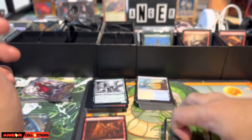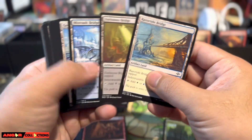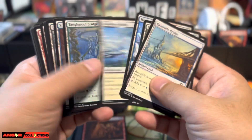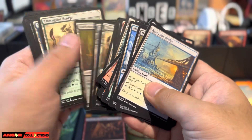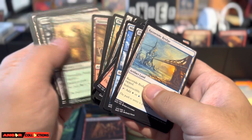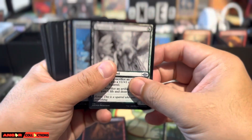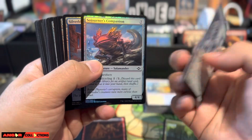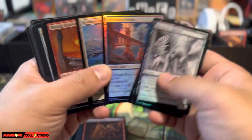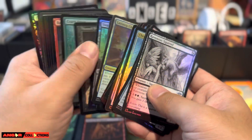Some of these commons are like 10, 15, even 20 cents each — great for my inventory. I think I sold out of all the artifact lands. For the foils, not really much — I got Ravenous Squirrel, and then artifact lands, Blazing Rootwalla. Not much on the foils overall.